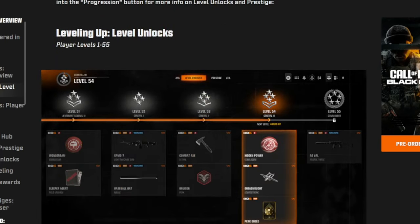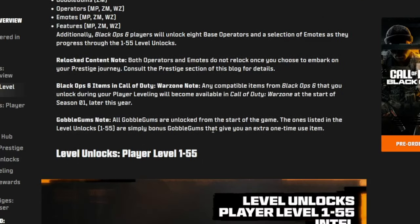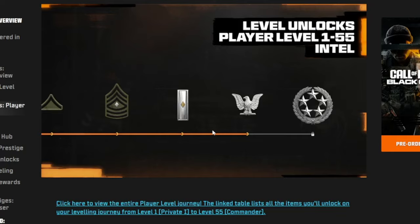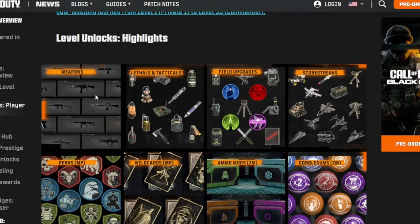Once you go through the grind from level 1 to level 55 and get all your killstreaks, weapons, and everything, those will be reset when you enter prestige 1. Weapons, lethals, field upgrades, scorestreaks, perks, wildcards, ammo mods, and gobble gums — all of those will be reset when you enter prestige 1.